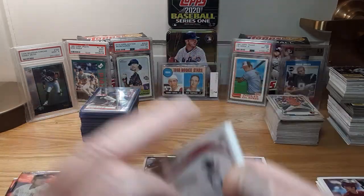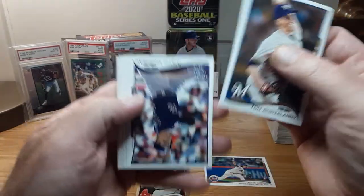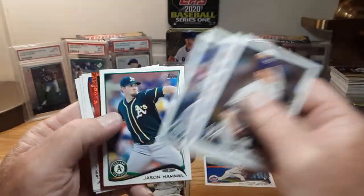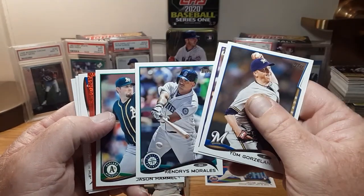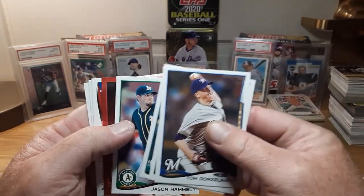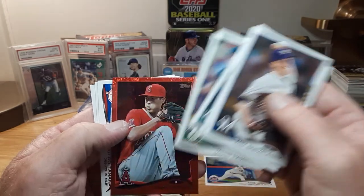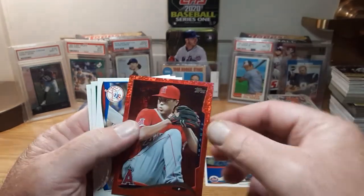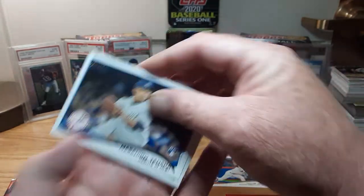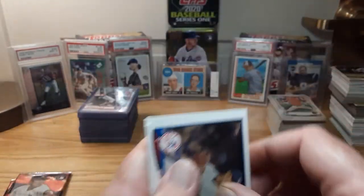I got two packs of regular left. Tom Gorzelanny, Morneau, Kendrys Morales — who I believe just retired. We got a Red Hot Foil — Jason Hammel. I already pulled a Betts out of here, the rookie debut one. And we have Tyler Skaggs, Red Hot Foil. I don't know what the odds are on those. Tanaka rookie debut, Derek Norris, Josh Donaldson.